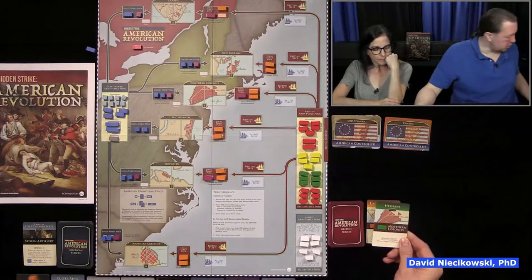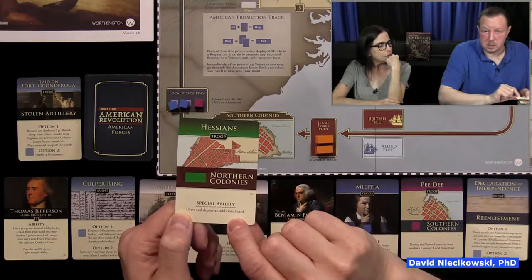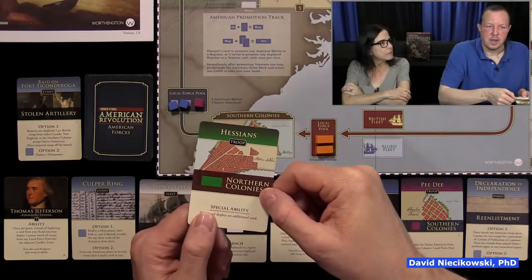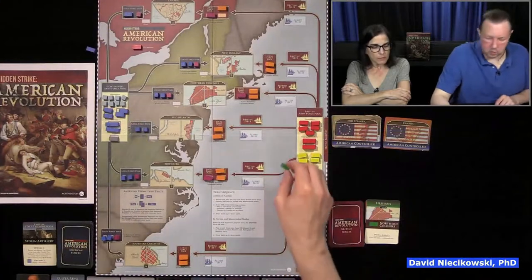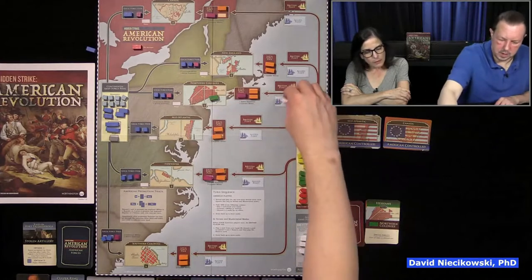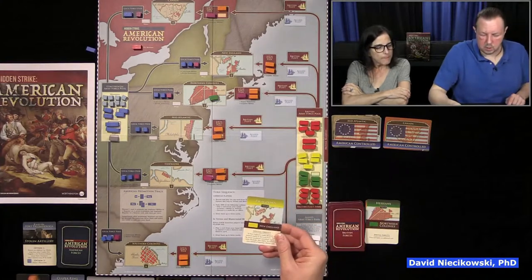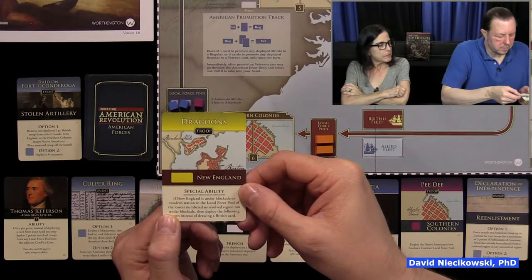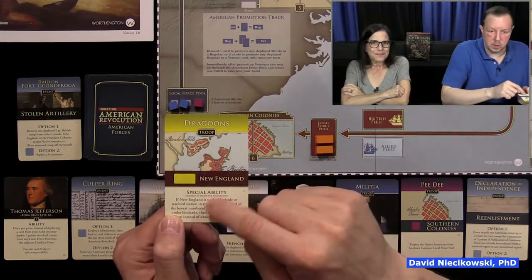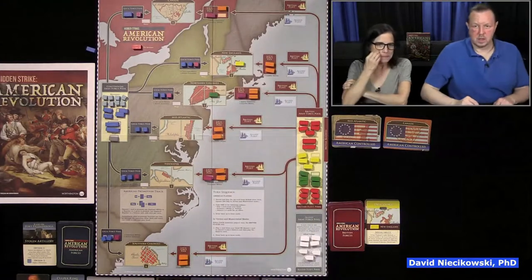The Northern Colonies are getting Hessians — and we have to read the card: draw and deploy an additional card. The historical notes say Hessians were really feared, and that's what it's simulating. So they go into the Northern Colonies. If this was blockaded, they wouldn't be able to go in. And then I draw another card: New England is now going to get Dragoons. The British got to take two actions — so we're already losing those two regions.